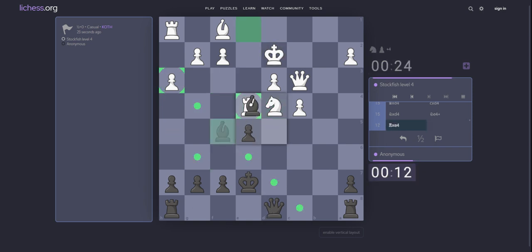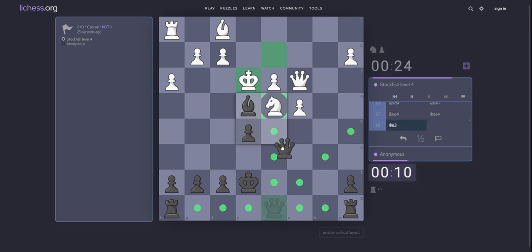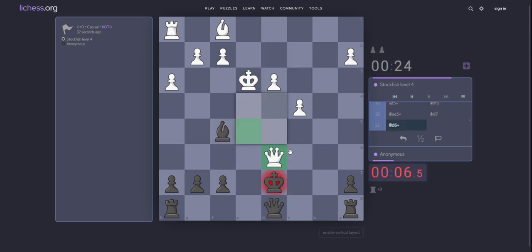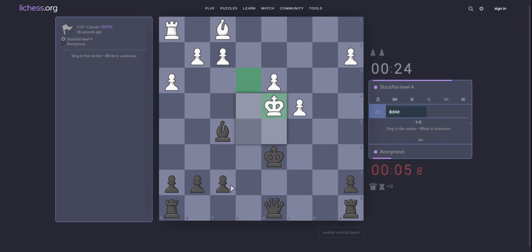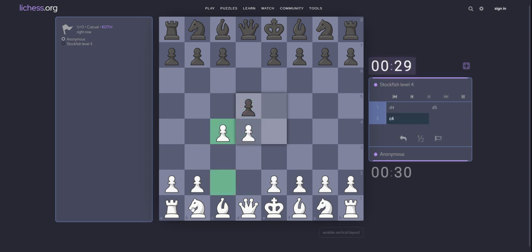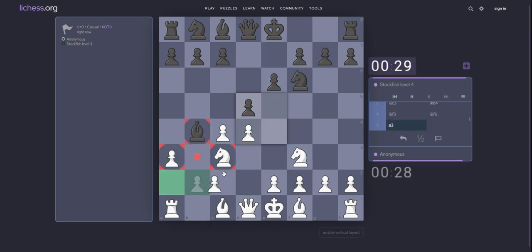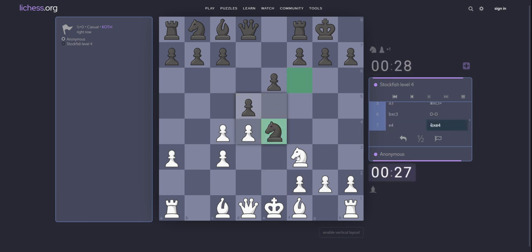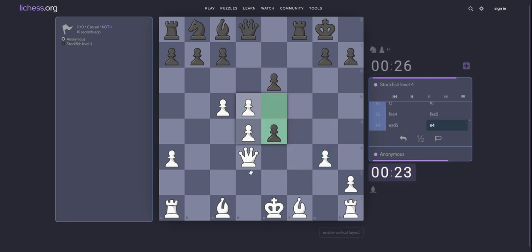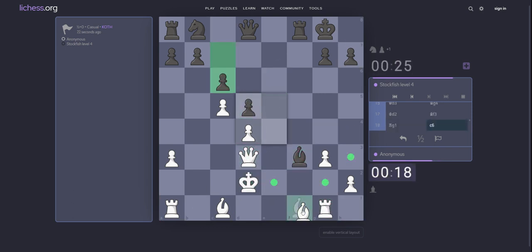Knight take d4. Knight e4. Bishop g6. Knight f5. But queen d6 also. d5. What about c4? a3. e4. Knight take e4. Knight e5. c5. Queen h4. g3. f take e4. Take on e5. Take on e4 — or maybe e take d4. Queen d3.